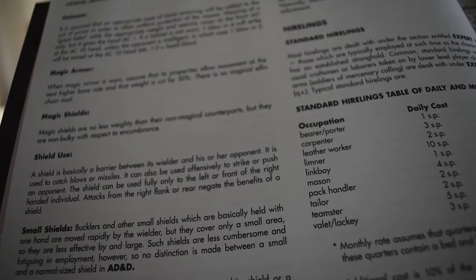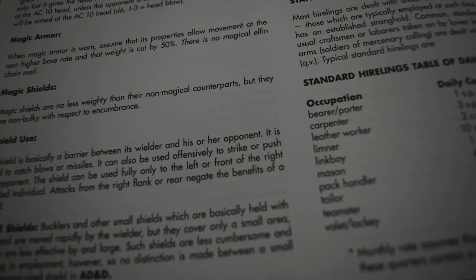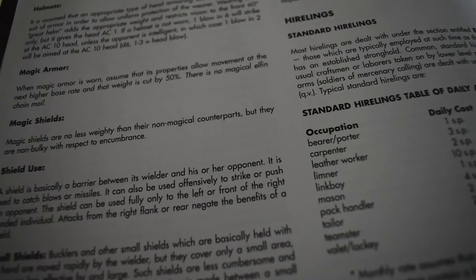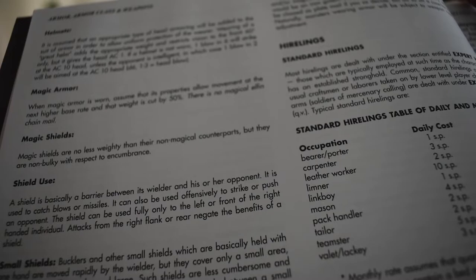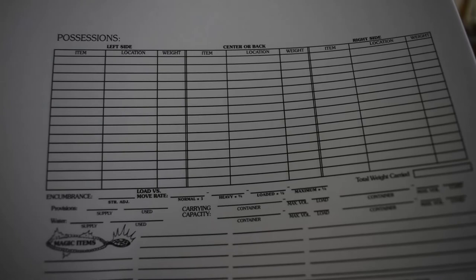You could imagine what Gygax was thinking by the time he wrote the later section — he was tired of everyone having magical plate mail and running around as if they had normal clothing. So he put in: magic armor just moves you to the next tier and cuts weight in half. Boom, done, job done.